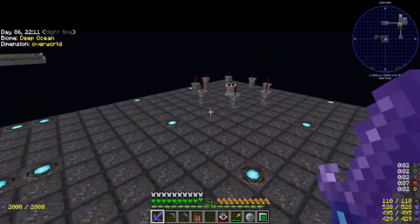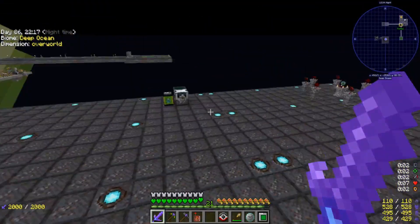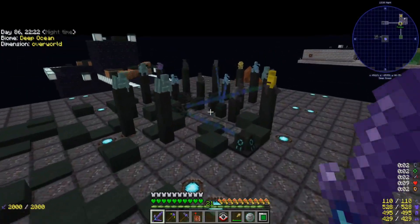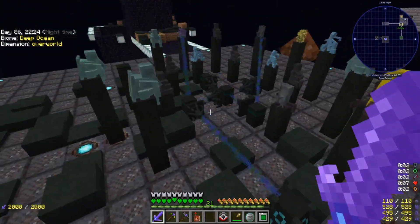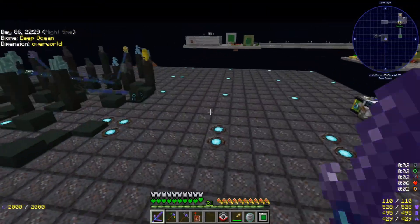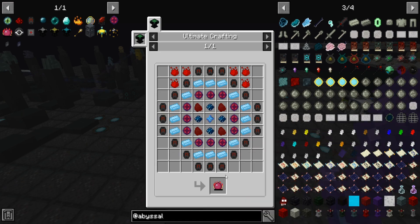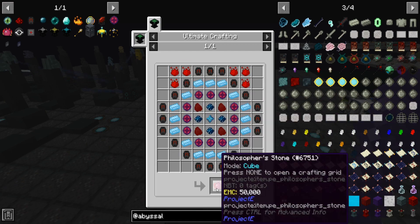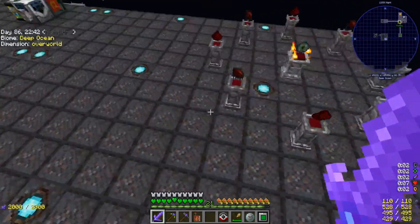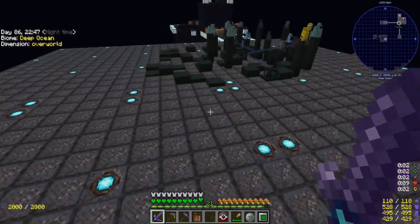Well, you get the idea. So I'm just going to do that off camera — it's already 33 minutes for this episode, roughly about there. It's going to be a lot of waiting for the stuff to charge up. I think I'll just do that and craft the Philosopher's Stone myself — we can save it for next time. So anyways, that's going to be it for this episode. I've made it this far, thanks for watching — we'll see you next time. Bye-bye.